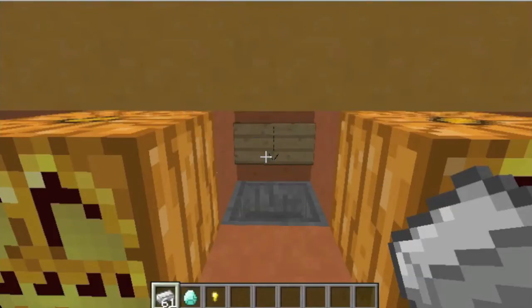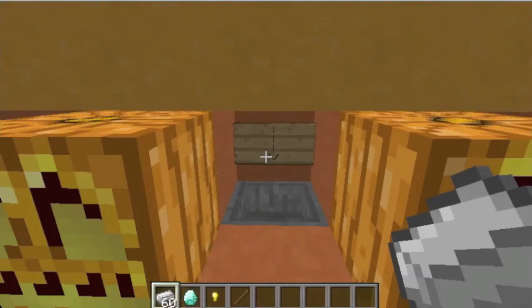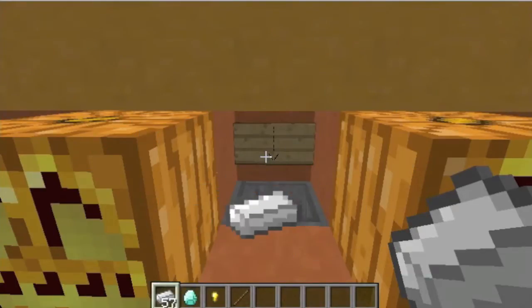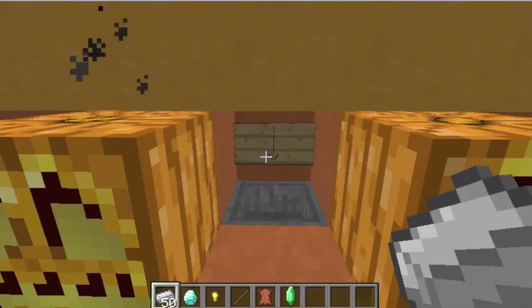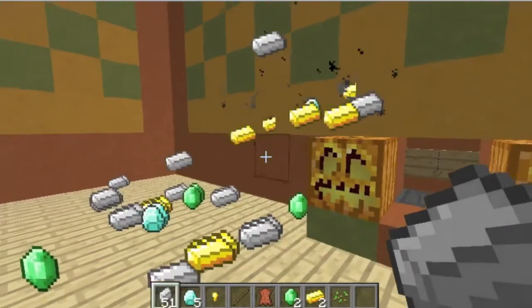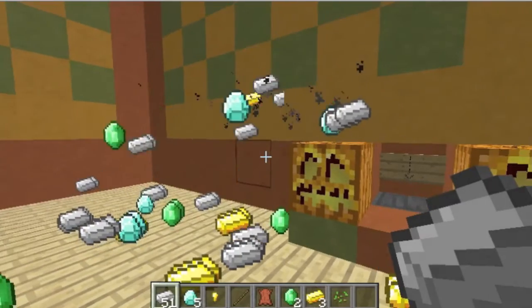So this is what you can do with this machine. You insert iron ingots and you have a chance to win other prizes when you do. There are three different levels of prizes and there is one top prize as you can see here. It's the jackpot and you will get a lot of different items.